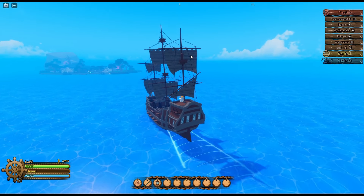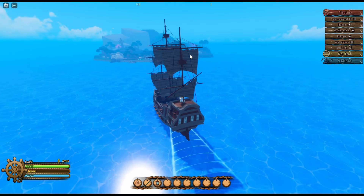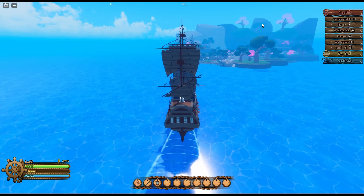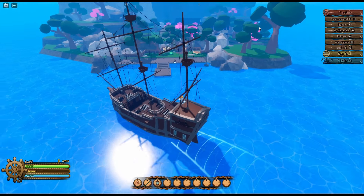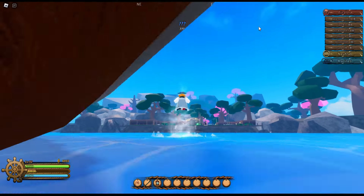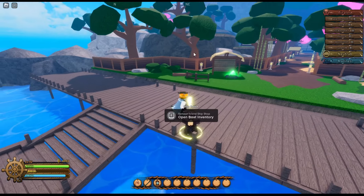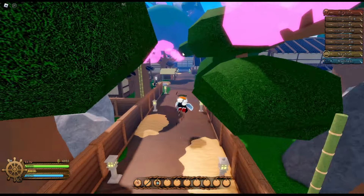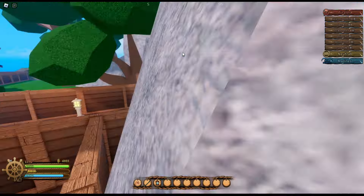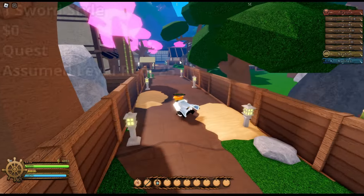All right, it seems that we made it here. This island doesn't really have a name — once you get close to it, it just says question mark, question mark. Over here, you just want to go into here. You can set your spawn here. I'm not going to, because I'm not going to actually do the quest. Once again, I'm assuming the level requirement is 25, as Shellstown is also level 25.